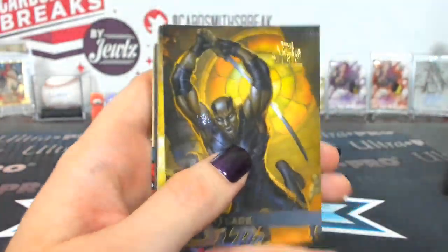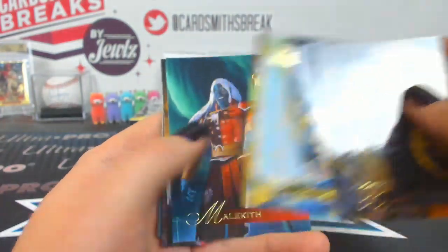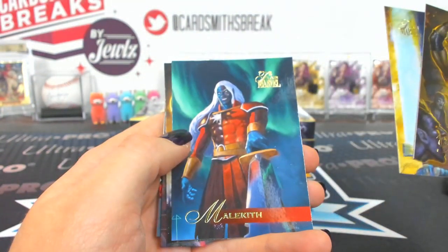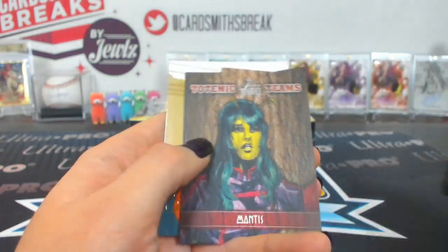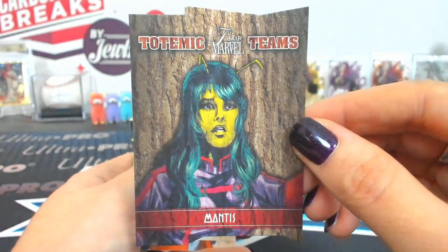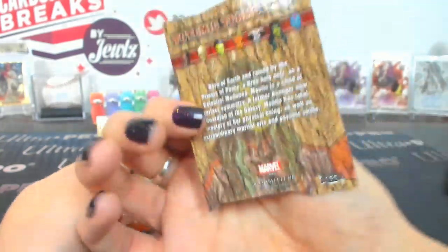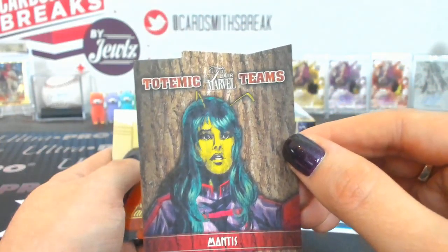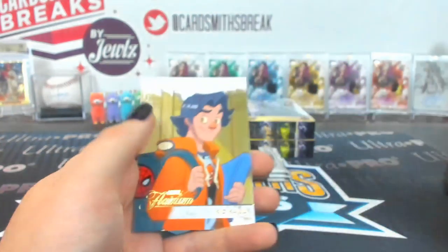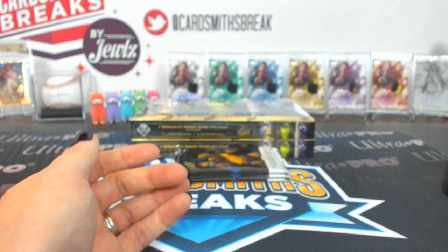Byron 15. Blade, Corvus, Malachy, Spectrum. Totemic Teams Mantis, number 33 — I think that was just a tier 1 on the Totemic. Kaiju number 99.